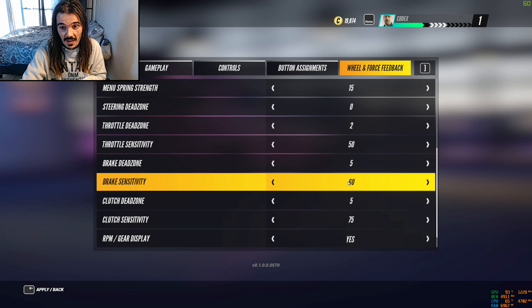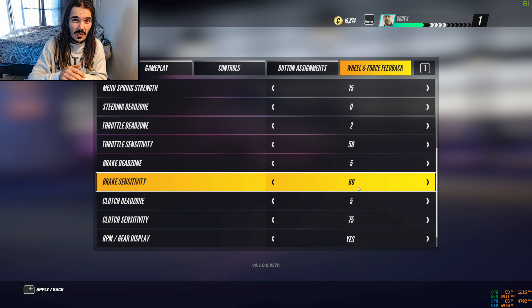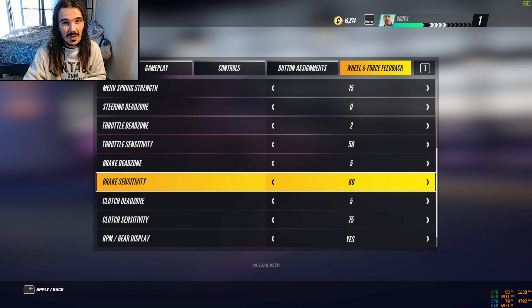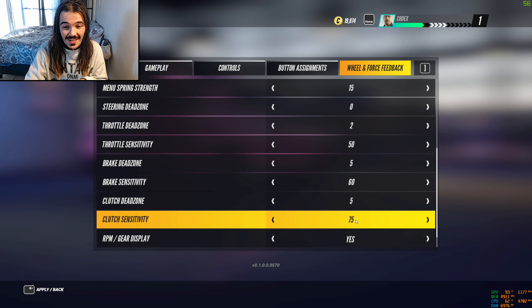Brake sensitivity I've set at 60. The reason is I tend to not brake as hard as I should, and this forces me to brake harder because it makes the input more sensitive, as the setting states.